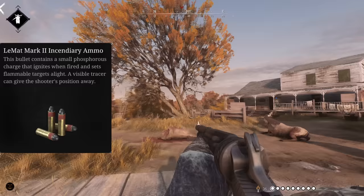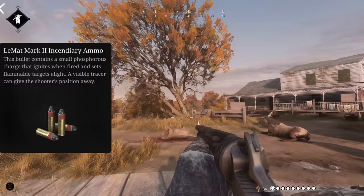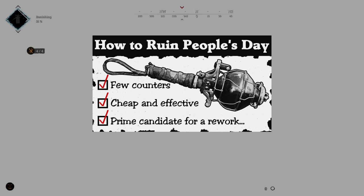Incendiary ammo is the same as base ammo, but it loses its penetration and glows while it flies. Although it can be a mild annoyance to your foes, it is traditionally a PVE ammo.